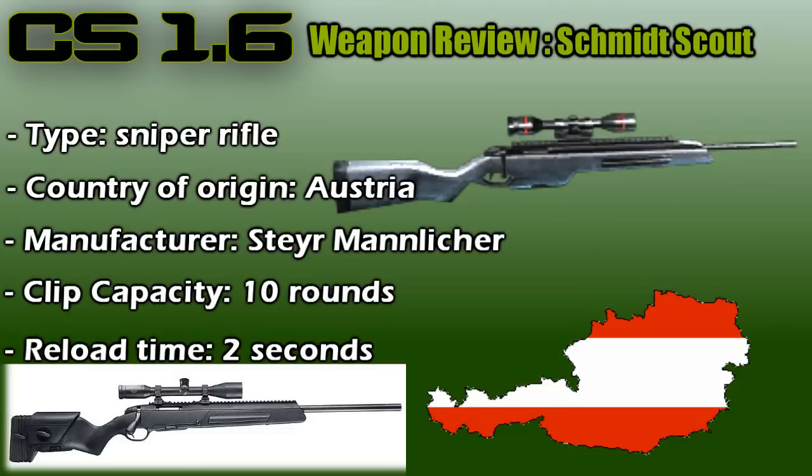The Scout has the following features: a removable box magazine with a magazine in reverse setting for a manual reload, a second magazine stored in the butt of the rifle, and it is lightweight due to its aluminum reserve housing, a hammer-forged floated barrel, and extended use of polymers.